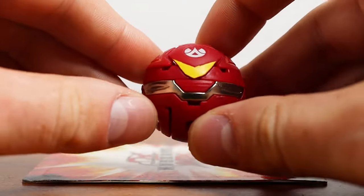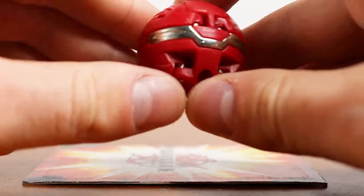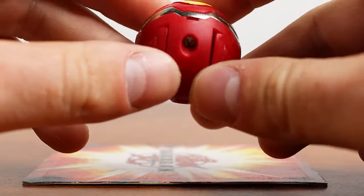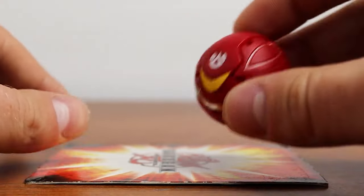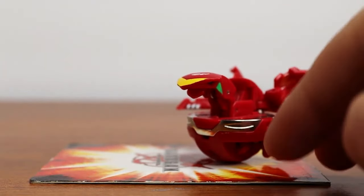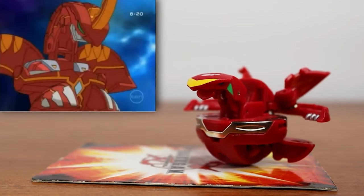Last on the first season of Bakugan, we have Infinity Dragonoid — or Perfect Dragonoid, whichever you want to call it. He technically can go by either, but this is after Drago absorbed the Infinity Core in the show. Unfortunately, this Bakugan looks nothing like he does in the show. I'll pull up a picture here just to show you that he looks nothing like what he does in the show at all.